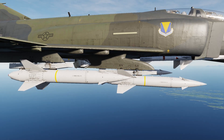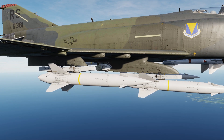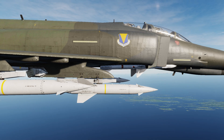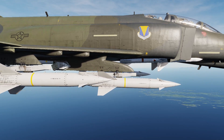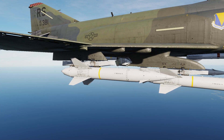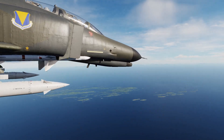Currently in-game, only the A and B models of Bullpup are working. It looks like the AGM-12C has been bugged on release, where you can equip two of the AGM-12Cs, but neither of them will arm once you're in the cockpit. So it'll look like the weapons are dead — just dead weight hanging on the pylons because they won't arm. Currently the AGM-12Cs don't work, but the AGM-12As and Bs do.